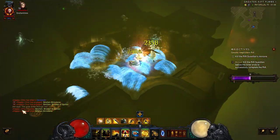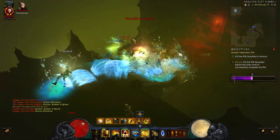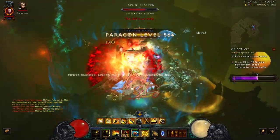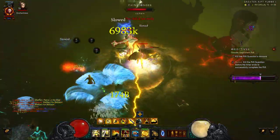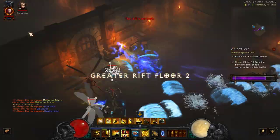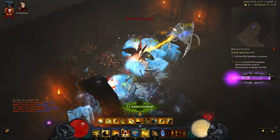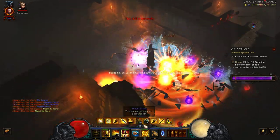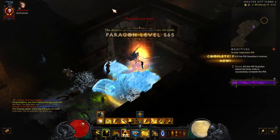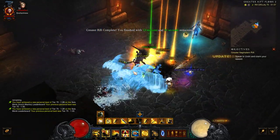I didn't die — usually the explosions just get me, but with these infinite dashes it's just hard not to move. We got a pylon — of course pylons won't be very useful at this low level but they help. Power pylon and things just melt. Hello rift guardian — and boom, rift guardian just died.